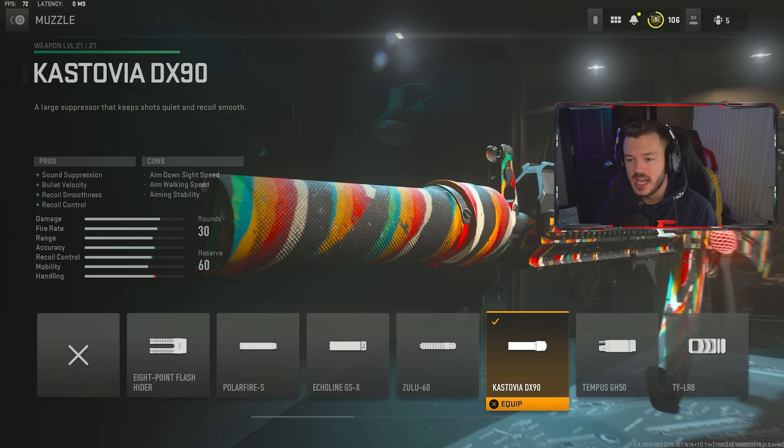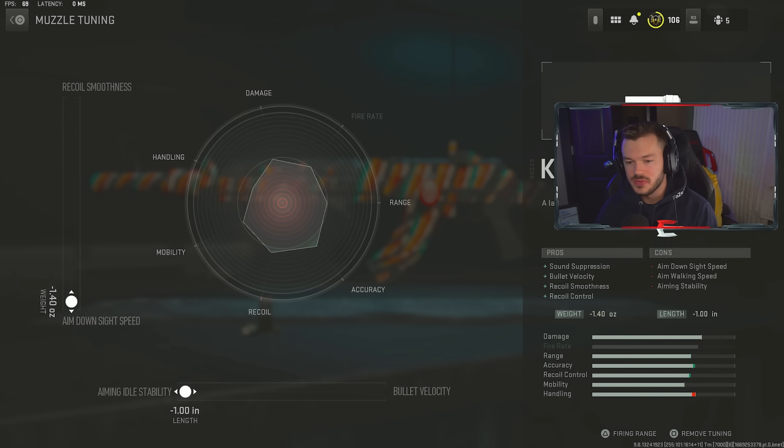Hopping into our first attachment for the Kastov 7.62, we have the Castovia DX90 suppressor. This gives sound suppression, bullet velocity, recoil smoothness, and recoil control. It's a really great suppressor on this gun — I definitely recommend it. It does wonders for keeping the gun quiet and helping out with overall recoil. Tuning on the suppressor is maxed out for ADS speed and aiming idle stability, because that's what we really care about.